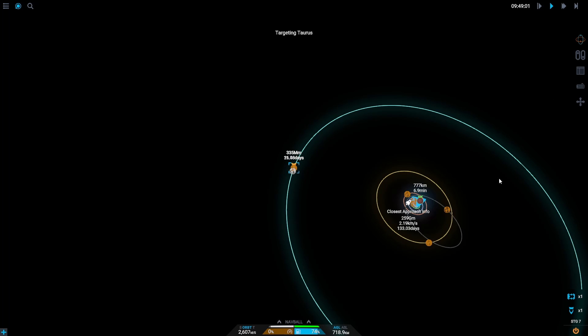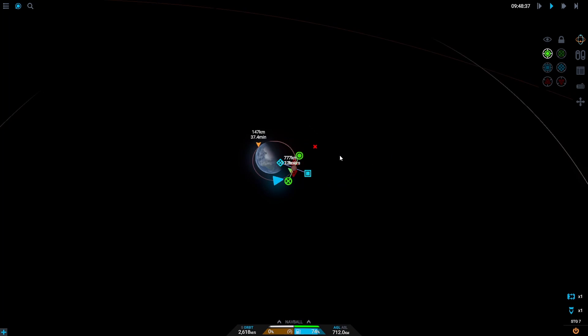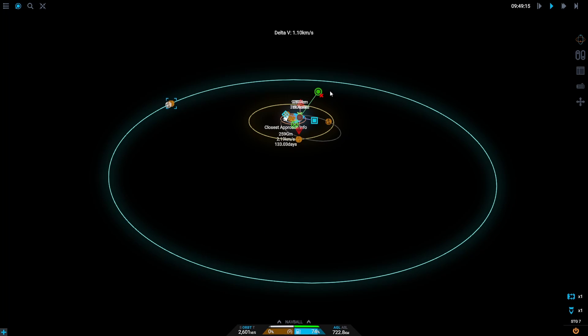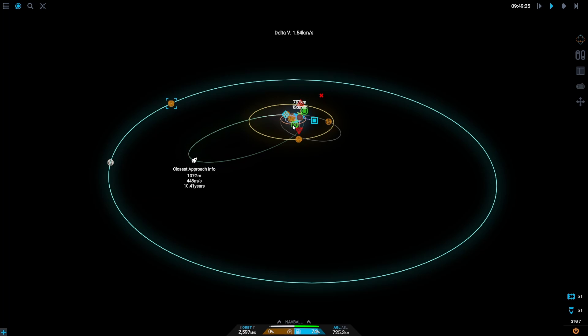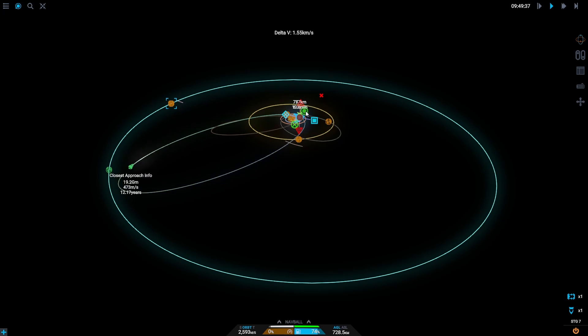So let's start by setting up our maneuver node around Dru. We're going to select Taurus, or you can select Urados — it really doesn't matter right now. I'm going to be setting up my maneuver node on my apoapsis because it's opposite to Urados, and then we're going to start setting up our maneuver node to intercept Urados. Urados is the furthest away body in the entire Juno system, so it's going to take quite a while to transfer once we've set up our maneuver node.